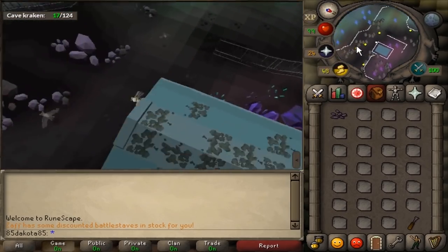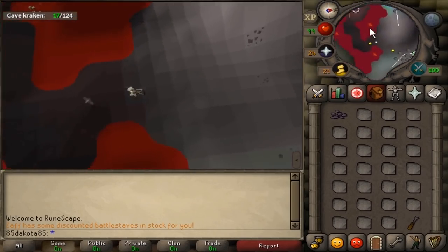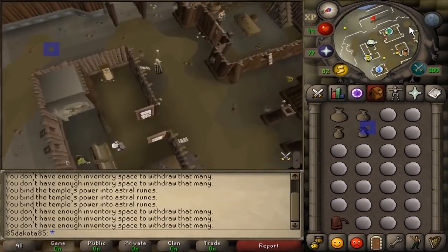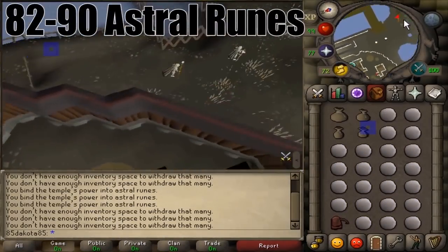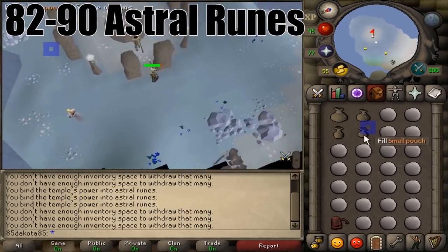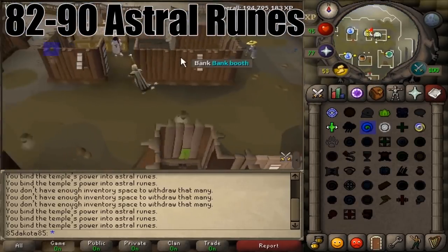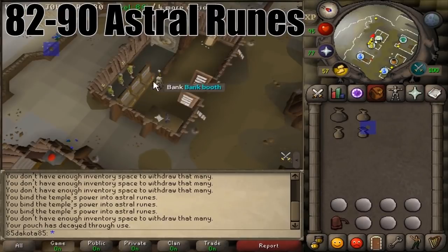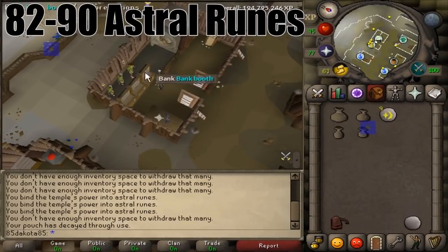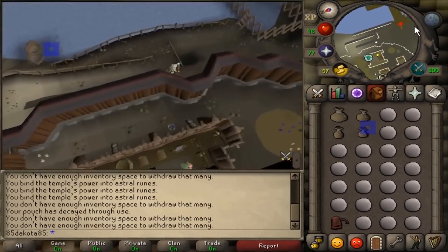I would use blood runes all the way to 90 RuneCrafting, but there is another method if you don't like bloods. At level 82, you can make double astral runes — you need to complete Lunar Diplomacy — and once you can make double runes, you get about the same XP rate as blood runes but over a mil per hour in profit. This method is a lot more click-intensive though, so if you're a fan of AFK and don't mind making a little less money, just stick with blood runes.